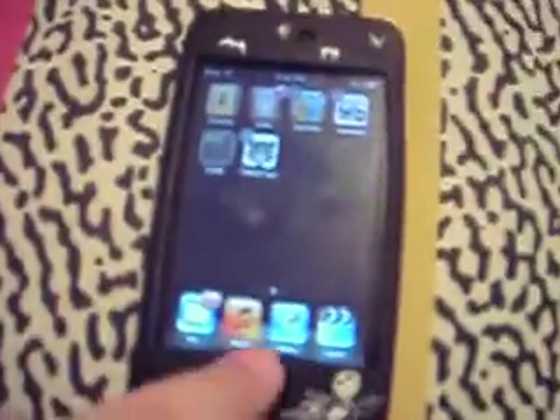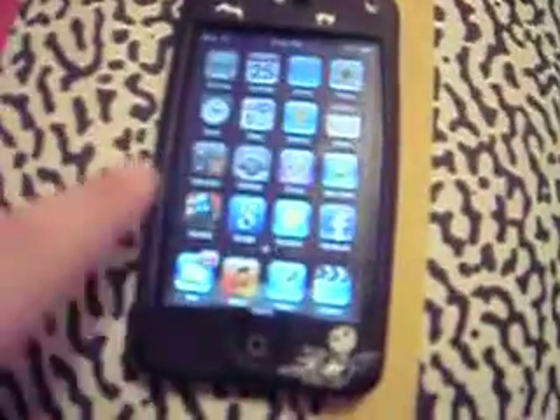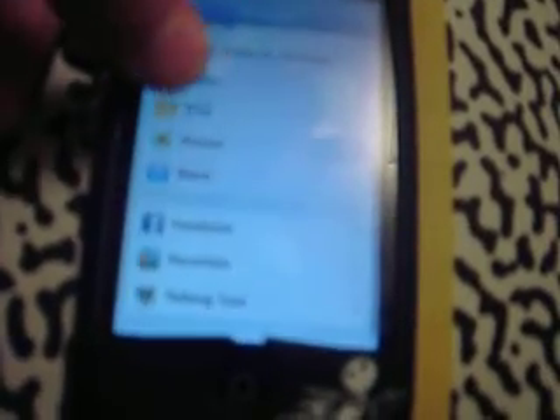And then if you go over to Settings — nothing really changed there, not too much. I'm not sure if it said iPod from before on 3.1, I kind of forgot. And then, as you can see, it says White Door V 4.3.